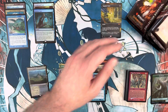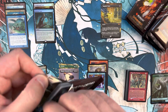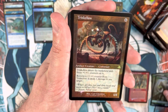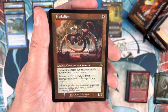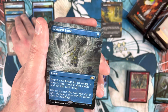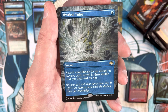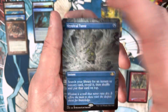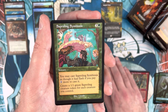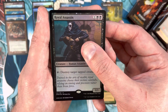Pack four: we haven't done well in the retro frame rare slot - Triskelion shows up, not what we want. But then a borderless Mystical Tutor - abso-freaking-lutely! Probably about eight bucks as a borderless, but a really sweet pull. Sapperling Symbiosis in retro frame after that. Pack foil is a Royal Assassin - one of our only swing-and-misses from that slot so far.